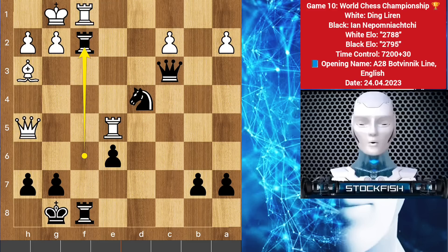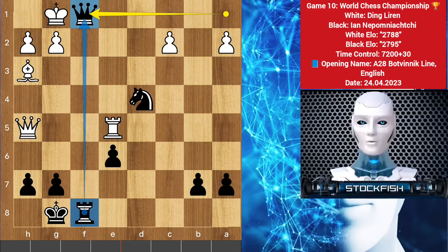If rook takes pawn happens then after rook takes rook, queen a1 check will come, then rook blocks, then queen takes rook which is checkmate.